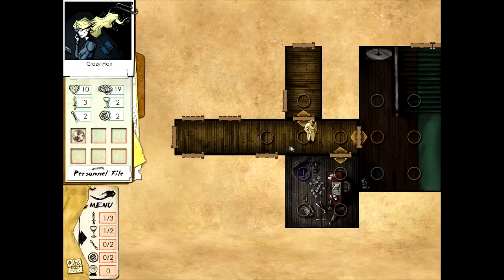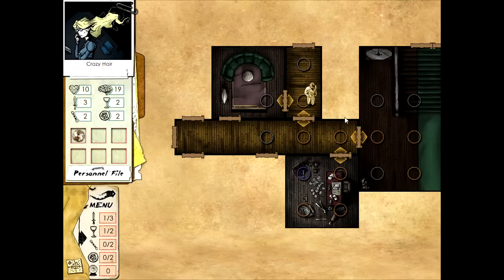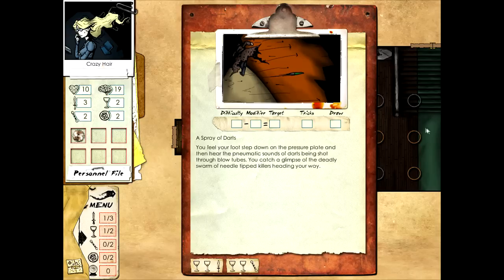Let's explore further. Oh - opening this door, it seems like an interesting room. We are greeted with a spray of darts. This is one of the many traps you will encounter in the game. You can see our hero fleeing there.